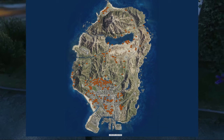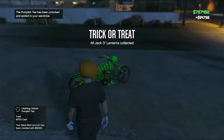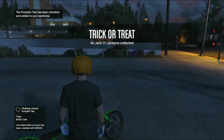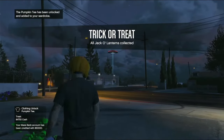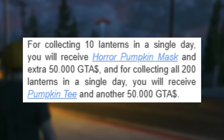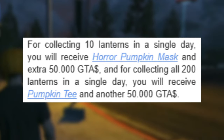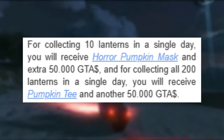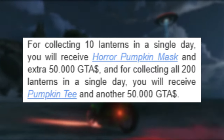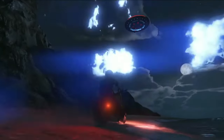Those are all the pumpkin spots on the map. If you're driving around in free mode on a bike or in a car, your controller will start to vibrate when you're close to one, so if your controller vibrates for no obvious reason, you're near a jack-o-lantern. Once you pick up 10, you get $50,000 in GTA cash, and on your first completion you'll unlock the horror pumpkin mask.